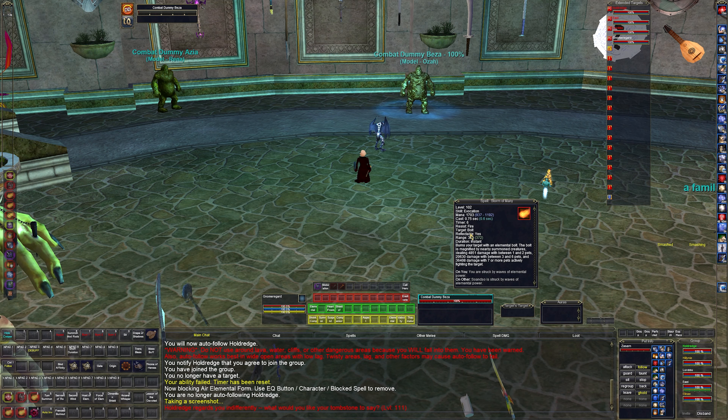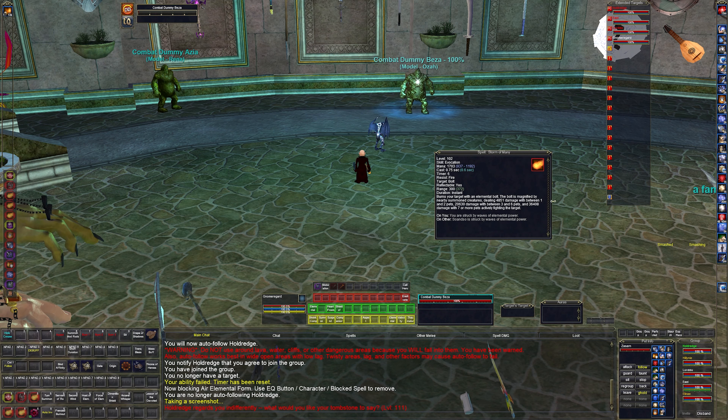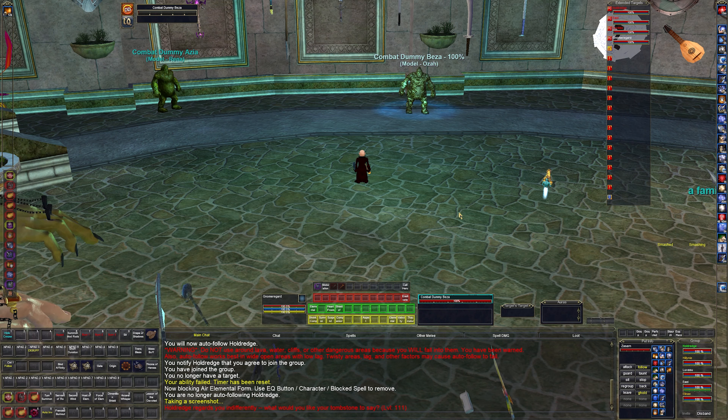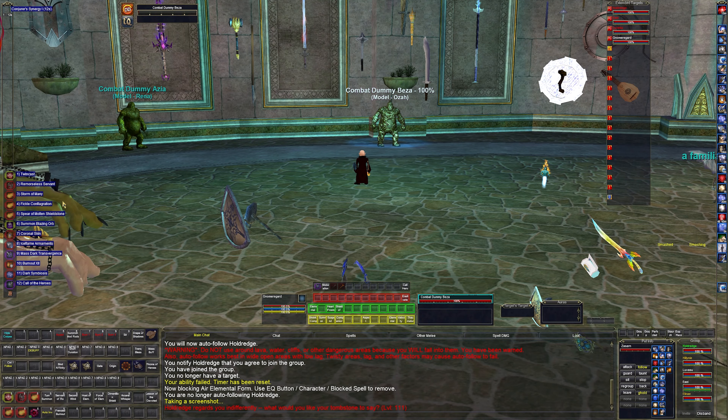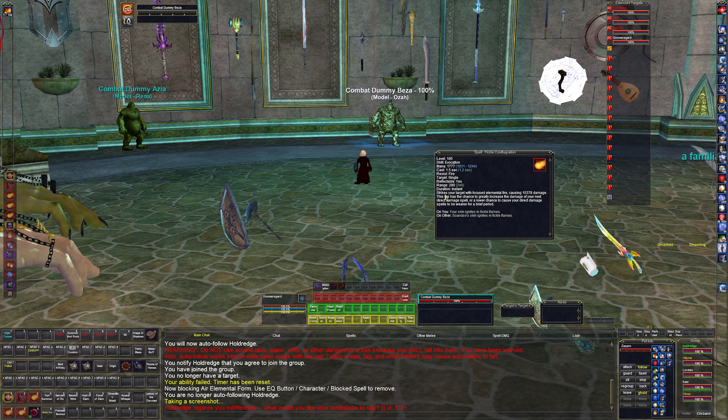Storm of many does more damage based on the number of mobs attacking a target — not just mobs, pets too. Between one and two it does 4,800, with three to six it does 20,000, and 36,000 for seven or more. It's hard to hit that many — you need to be in a situation with lots of pets. I have swarm pets I can summon, plus my pet, plus some AAs that throw more pets, plus the enchanter pet.